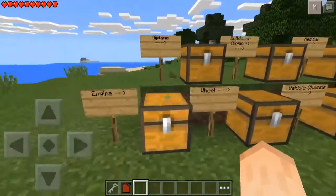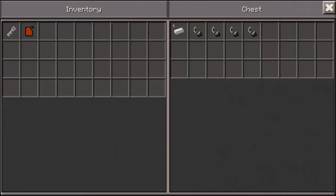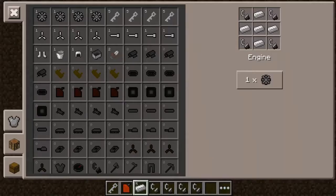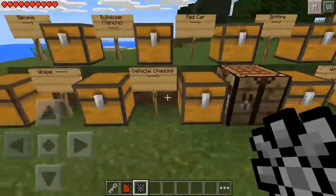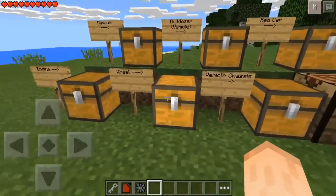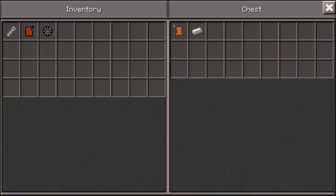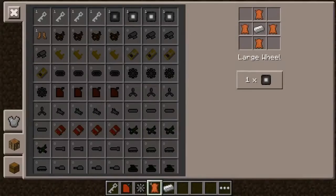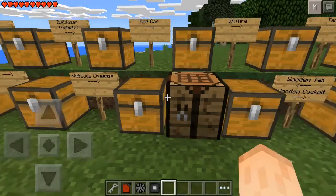Now another thing is an engine. To make one you need five iron ingots and four flint and steel. It's a little bit expensive but it's worth it, trust me. Just create one engine. Now going on, we have a wheel. To make one you're going to need four leather and one iron ingot. Pretty simple and not that expensive as well. There's also a large wheel.